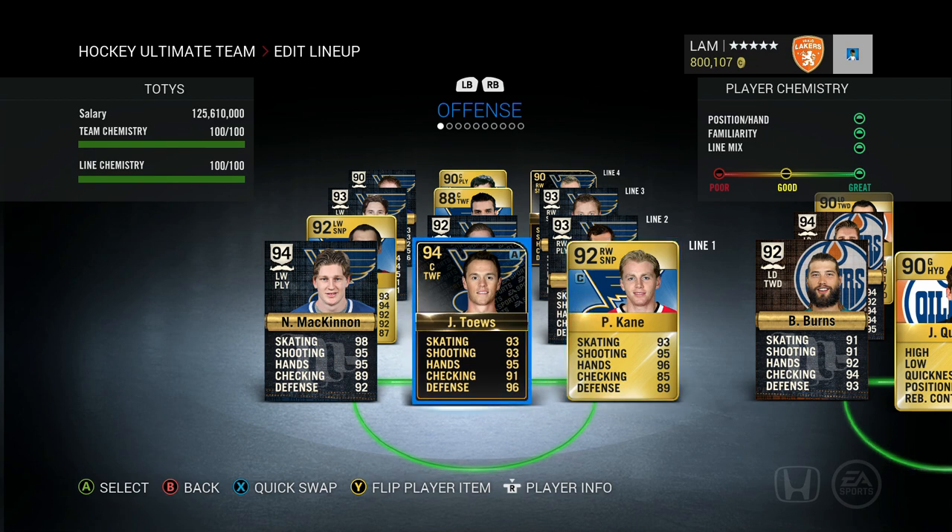On the first line we've got Patrick Kane, Jonathan Toews — Team of the Week — recently purchased for 500,000 coins and he's been an absolute beast. If you guys have the coins, Jonathan Toews is definitely a must-have on any team; his face-offs and shooting are incredible. Also on the first line is Nathan MacKinnon at left wing. You cannot not have him — he's 98 skating, 95 shot, 95 hands. The only replacement might be Johnny Gaudreau Team of the Year, but MacKinnon fills that spot very nicely.